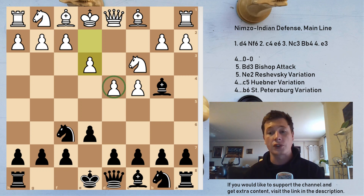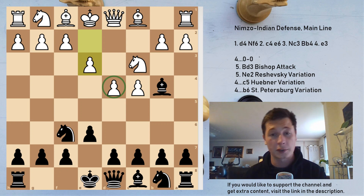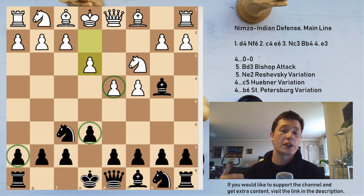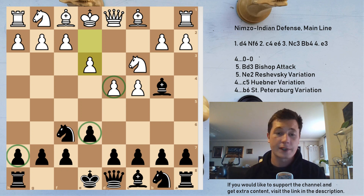Isolated queen's pawn positions, which the e3 Nimzo-Indian often results in, are very aggressive positions in which white has to compensate for the structural weakness with dynamic play. White will often have attacking plans against h7, against e6, and will generally be putting pressure on the black king, not wanting to trade pieces. On the other hand, black is going to want to trade pieces off, because any trades benefit him — the endgame is better for him since white has an isolated pawn.